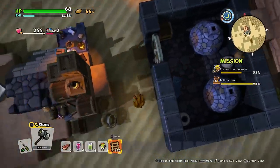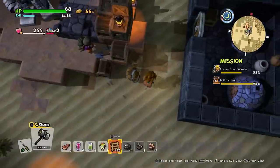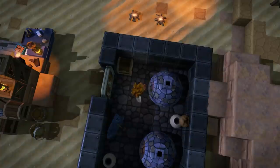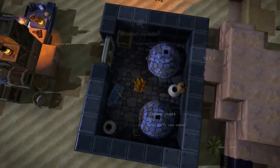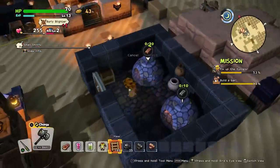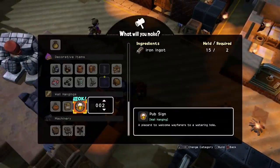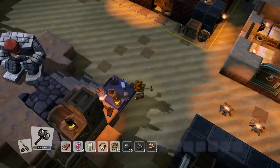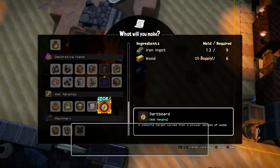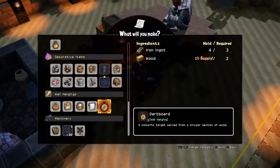I need to go and collect some more stuff. Got a bit more iron on the go, and copper of course. Now I need to make a couple of items — namely two of these: two pub signs, please. And three dartboards. There we go.